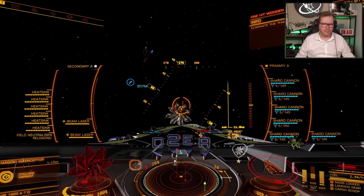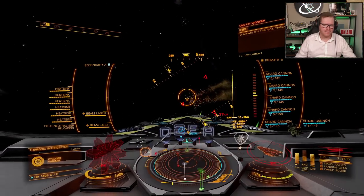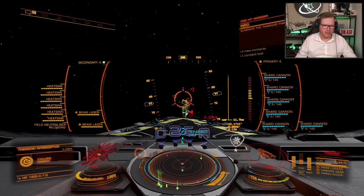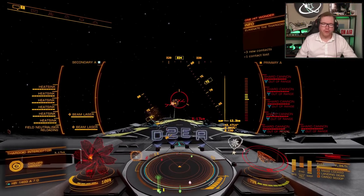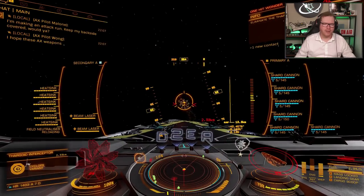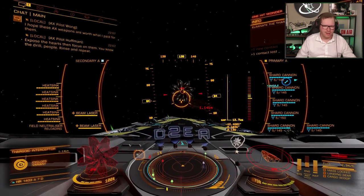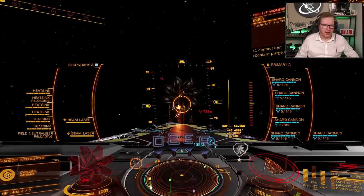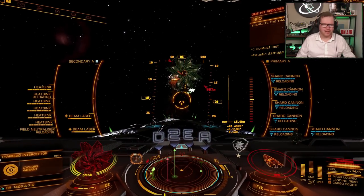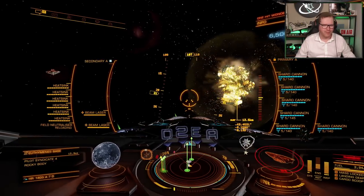Beam lasers to cool down, heatsink, then shard cannons — let's try this. Fire beam lasers, wait for the Thargoid to be annoyed by us. It also pre-cools our ship so we're sitting at a nice low heat level. He runs away; when he turns he should face back toward us. Make sure he is within preferably one kilometer — at the absolute most 1.5 kilometers. Now he's shooting at us. Heatsink, and then one, two, three, four, five — there we go. He's gone. Put the ship in full reverse to get away from the caustic cloud, and enjoy the pretty explosion.